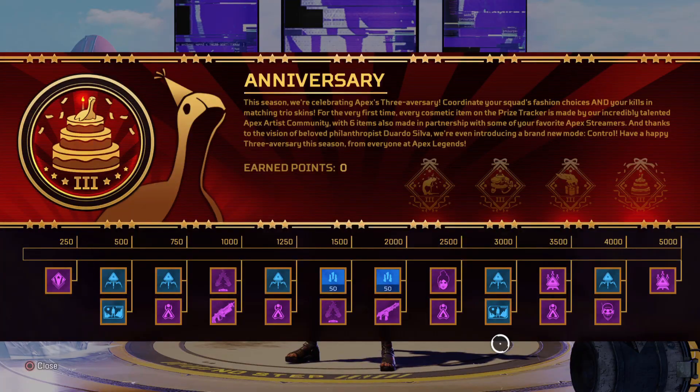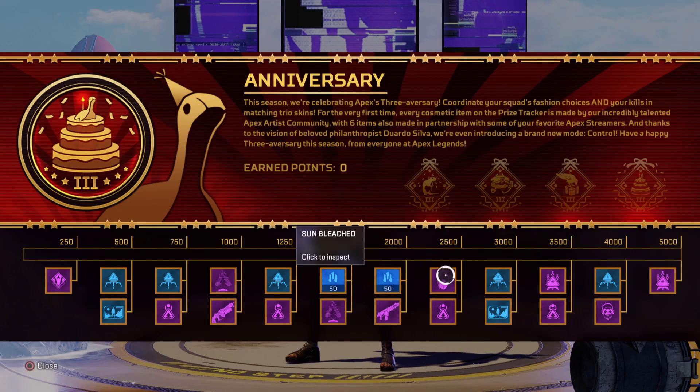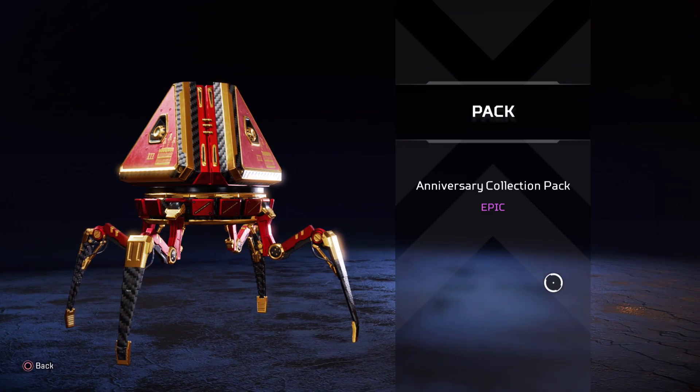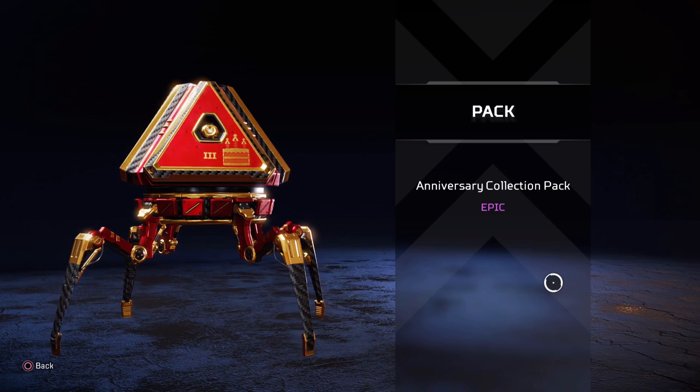Then another weapon charm - a cake with Mirage popping out of it, which actually looks pretty hilarious. Moving over to another blue apex pack after that, and then a loading screen. After that we'll have a shocking anniversary collection pack, which is awesome. You're actually going to get two of these in this prize tracker, and I'm glad they're doing this because it gives us a chance to get something out of this event.